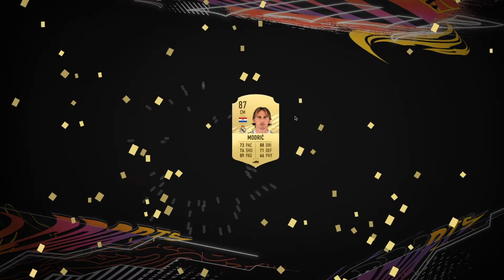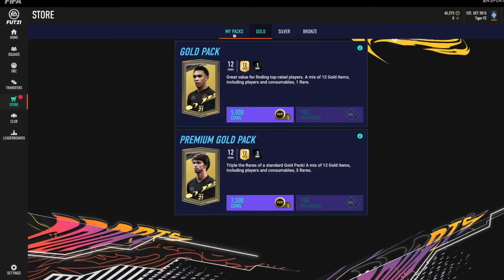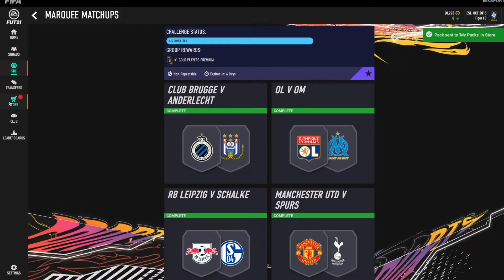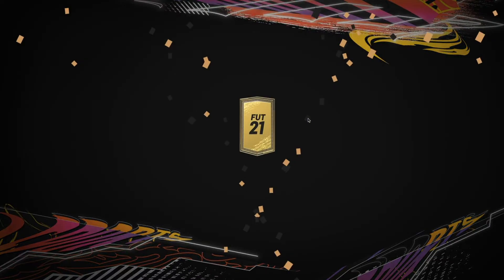There are a few players we got which we could have used, but I don't want to have them right now because I wanted to sell them so that we can complete these SBCs, buy some players, invest in them, try to make more coins, double the coins — whatever profit we can make out of the flipping which we were doing daily.